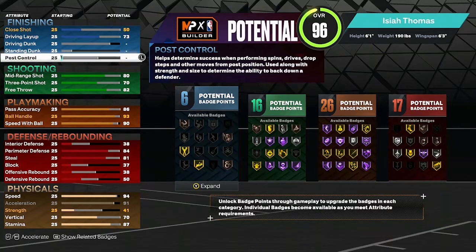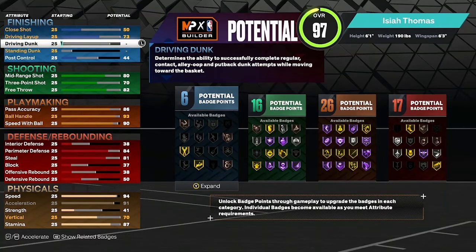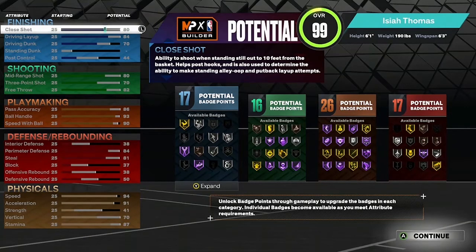For finishing: post control to 44, don't worry about standard dunk, driving dunk to 87, driving layup up to 84, close shot is going to be 80. That gives you 17 finishing badges.